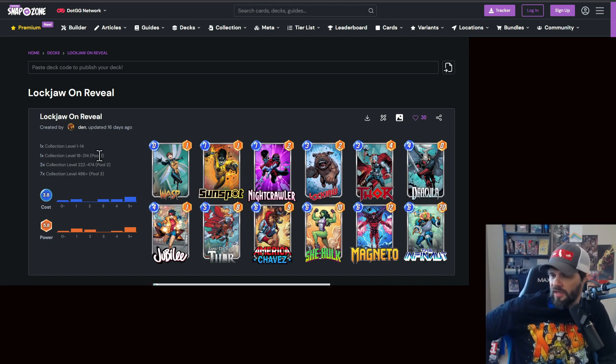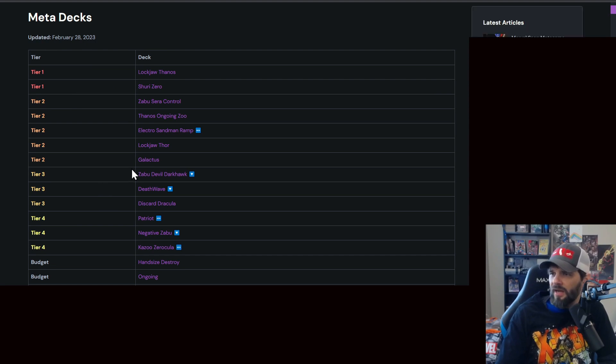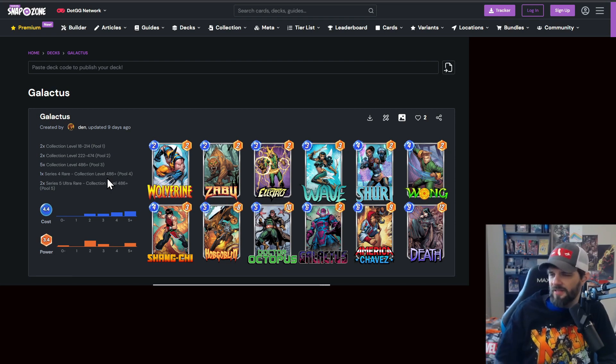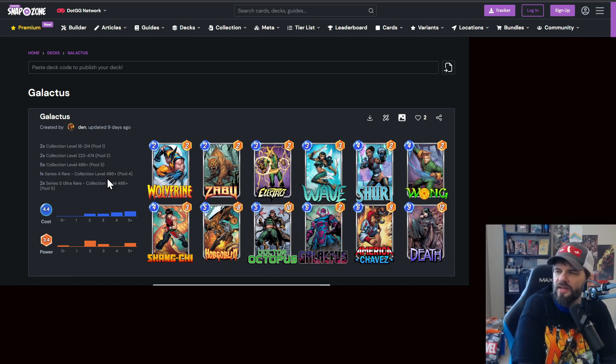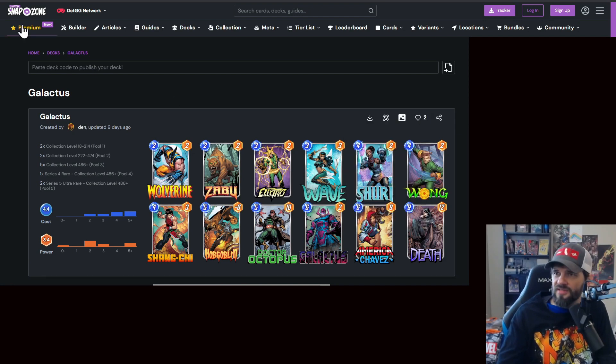Lockjaw/Thor is still out there — getting out Thor, Jane Foster to bring in Mjolnir, and Dracula. You get some big cards in hand to potentially discard later. Just make sure you don't leave Jubilee or Wasp in your hand or you'll be screwed. Galactus is still lingering — I actually enjoy playing against Galactus players a little bit. This is your standard Galactus deck where you hope to get Death cheap and get Galactus in before turn six. Still a top notch deck with a lot of people playing it.